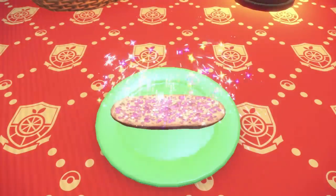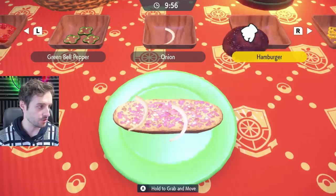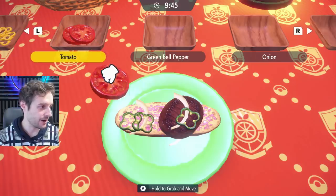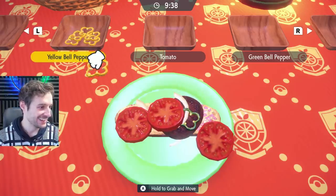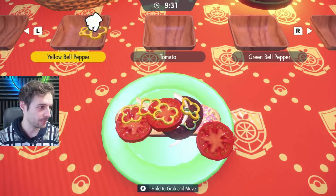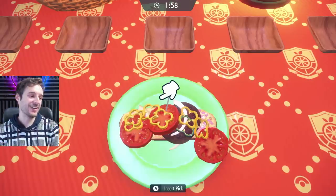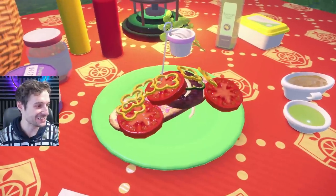Let's just throw them on there and mix it up a bit — just to show you it can be a lot messier than you might anticipate and it doesn't really matter. Look how atrocious this is — and you're still going to get it. You do not have to be too careful here. Stacking it up — that's everything. Let's throw the bread on there. Oh yeah — it's too tall, it phased through the camera. Despawned bread. The bread actually full-on despawned!